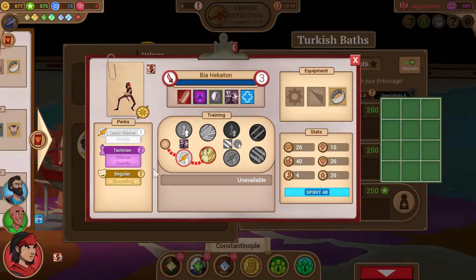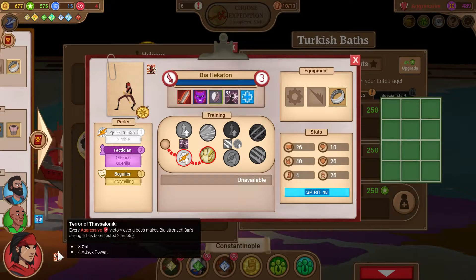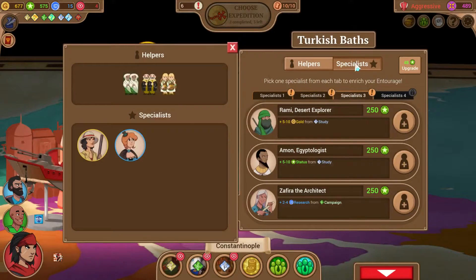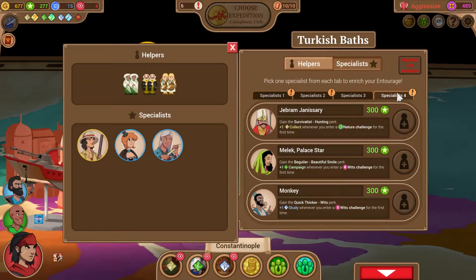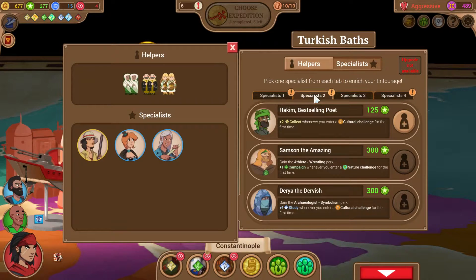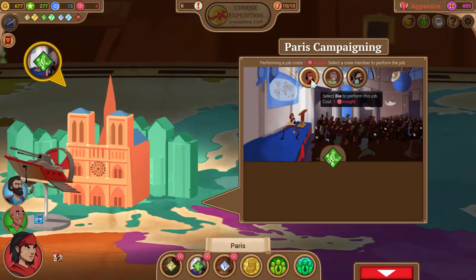In case you are picking up late or just don't remember from last time — whenever we beat an end expedition boss in aggressive mode, we get 10 free campaign tokens, and Bia gets another stack of her Terror of Thessaloniki buff. I'm pretty sure I've pronounced that name a different way every time I've said it. We're definitely hiring her. I apologize if the way I'm pronouncing it is making your ears bleed.